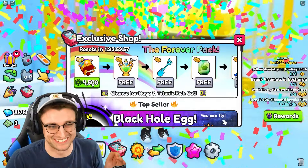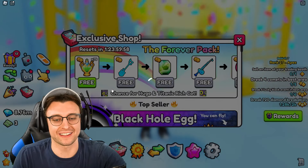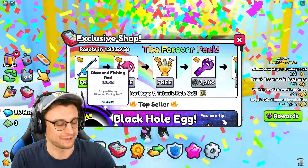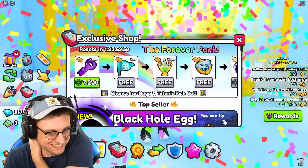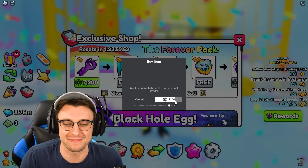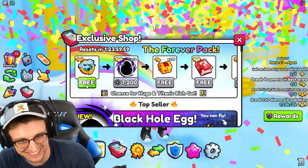These are actually the worst items I've ever seen in the forever pack. That's okay. Lucky or unlucky, we're committed to this. We're doing it, nothing can stop us. We got a royalty charm, more fishing rods, an overload charm, more potions. 7,200 Robux for 100 secret keys. This is my first time ever buying the 7,200 Robux option, and boy, is it not worth it yet.